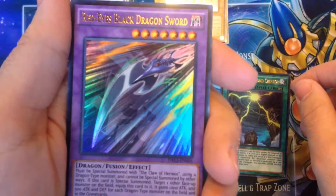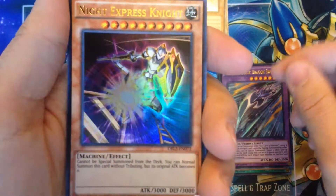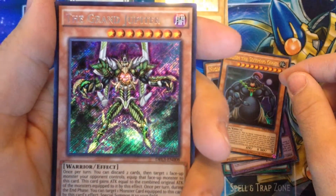Second pack of Dragons of Legend Unleashed. We have a Mound of the Bound Creator, Red-Eyes Black Dragon Sword, Night Express Knight, Zushin the Sleeping Giant, and for our last one, the Grand Jupiter.